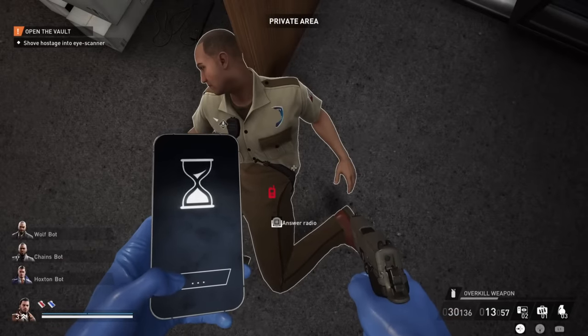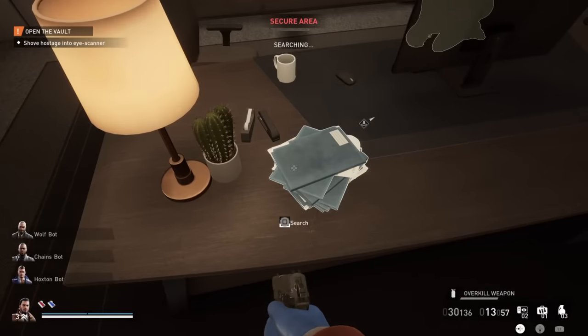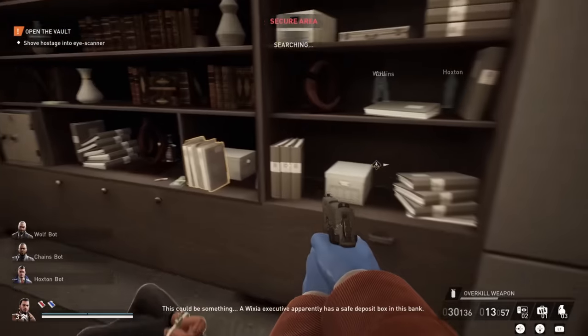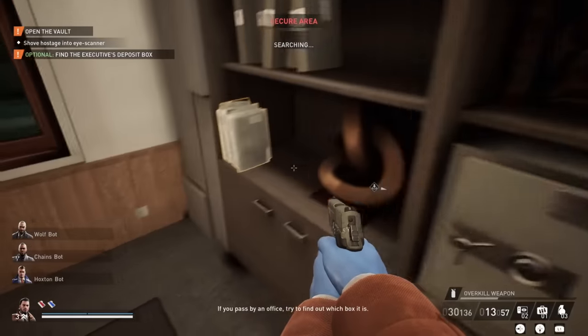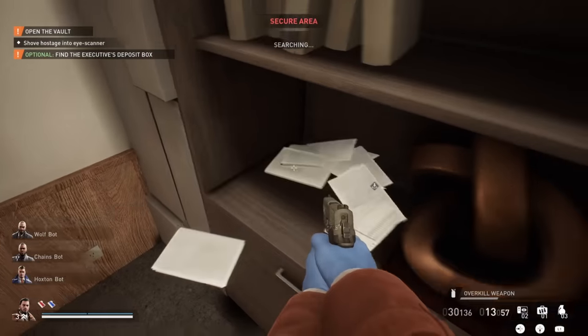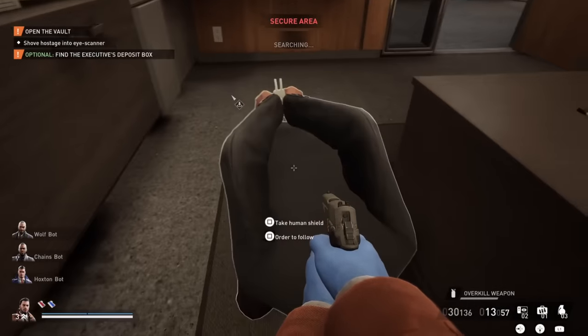There's actually also one optional thing you can do in this mission — the safety deposit box of an executive. First of all, you will have to search some folders to find out that there is in fact a safety deposit box. Then from one of the other folders you will also find the number of the deposit box. There are also some files upstairs, but I didn't want to go upstairs because it's kind of risky with the mask on. But most of the time, the number will be in this office over here. There is also a safe over here — this is just some extra money. If you have taken out or tied up everyone, it's very easy to do this and there is no guard patrolling outside anymore. The system for opening the safe is just turning until it starts to vibrate, and when it turns green, just wait a bit. Pretty simple.